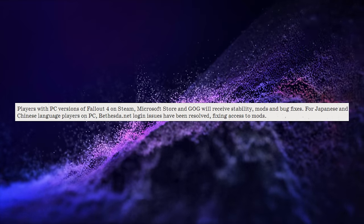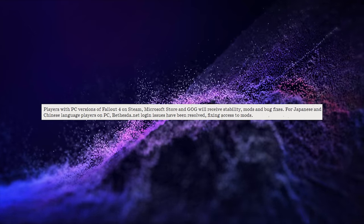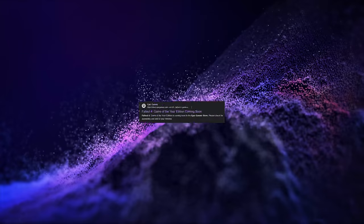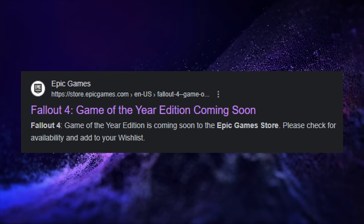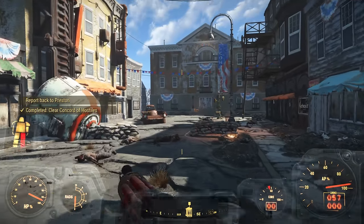Bethesda has also addressed some login issues for Japanese and Chinese language players, improving access to mods. With this next-gen update, Fallout 4 will debut on the Epic Games Store and has been confirmed as Steam Deck Verified, expanding its accessibility and playability on portable platforms.